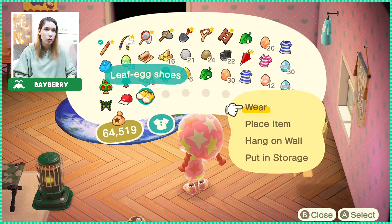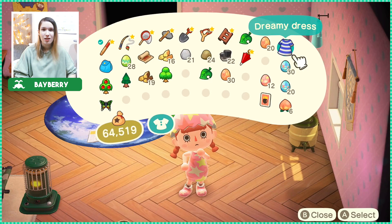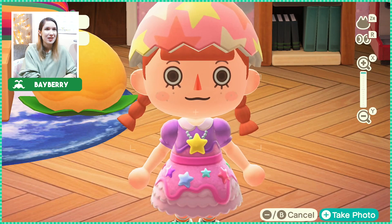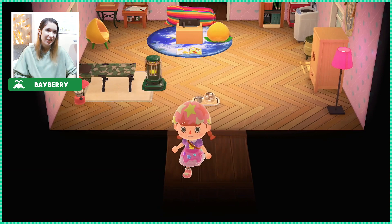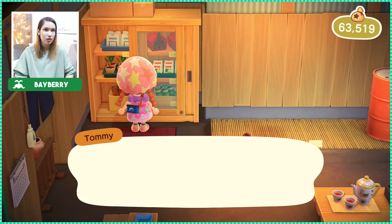My other character probably knows how to make a tiki torch too — I'm just gonna sell the DIY. Who doesn't know how to make a tiki torch? I'm pretty sure it came with those buyable DIY packs at Timmy's and Tommy's. Oh by the way, I got this dress from Renee on my other island and I just had to bring it over to this one because it is freaking perfect — look at this dress, it is so flipping cute! This is gonna be the island theme: full of sweets and pastel colors. I also got this tackle bag from the fishing tourney — pretty cute.